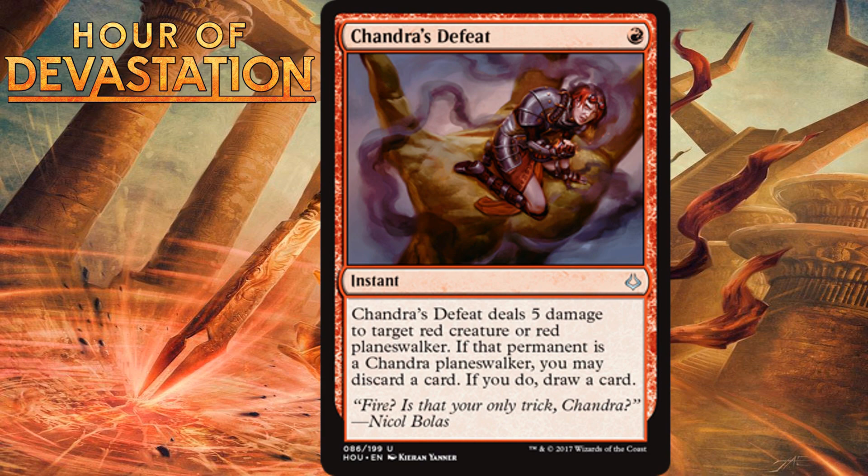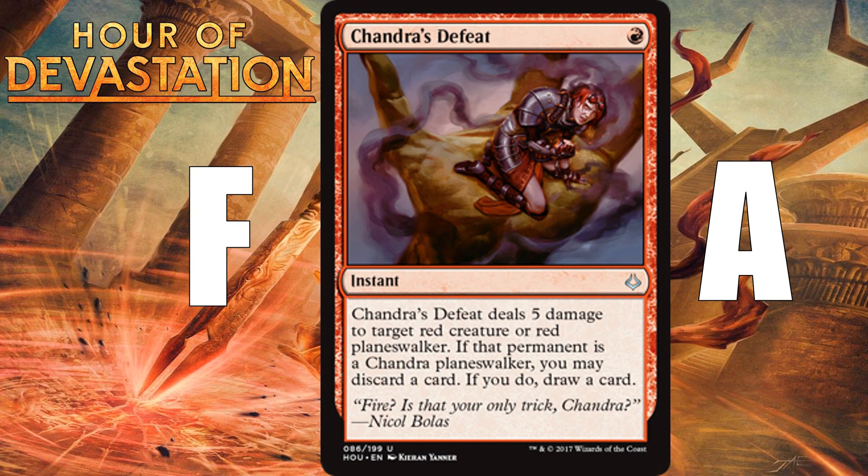Chandra's Defeat, for one red, is an instant that deals 5 damage to target red creature or red planeswalker. If that permanent is a Chandra planeswalker, you may discard a card and draw a card. This is unplayable in the main board — it gets an F, since you can't guarantee you're facing red. But out of your sideboard it's pretty awesome. One mana to deal 5 damage to a creature at instant speed is insane. You want one of these in your sideboard every time you play red. It's an A out of the sideboard.